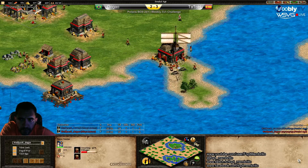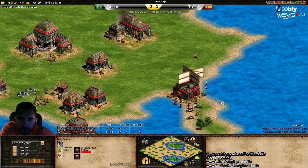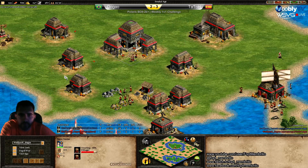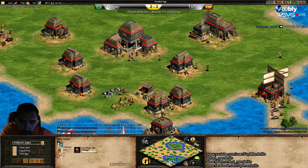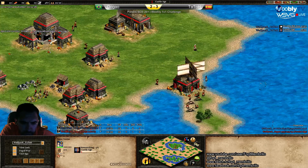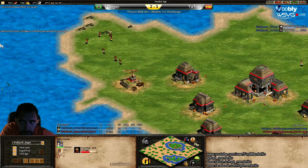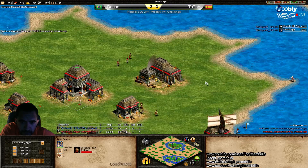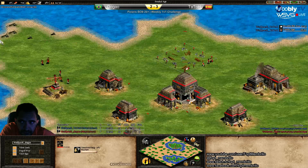Dogao doesn't have the wood to make the market — he just doesn't have the wood. He will need a bit more time. While Tatod is on the way to Castle Age, there's a big advantage. And remember, you need to make a transport ship as fast as possible as well.